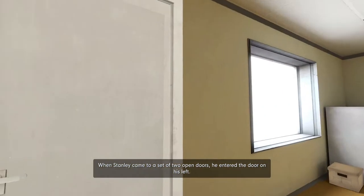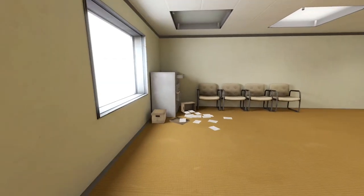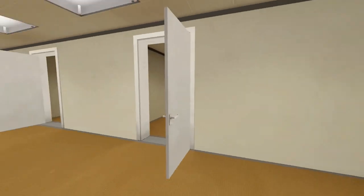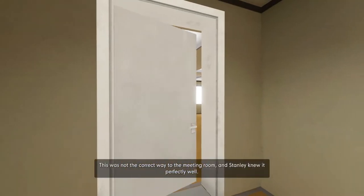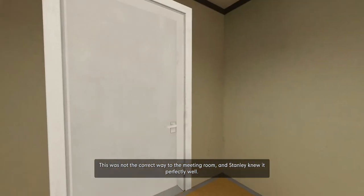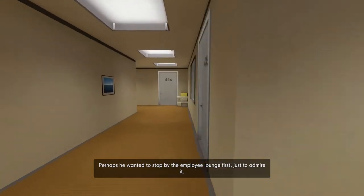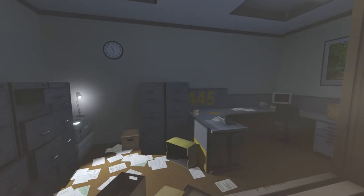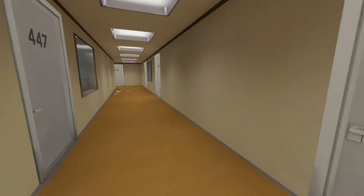When Stanley came to a set of two open doors, he entered the door on his left. Well, do we have to? What if we go in this door? 'This was not the correct way to the meeting room, and Stanley knew it perfectly well. Perhaps he wanted to stop by the employee lounge first, just to admire it.' Are we fighting against the narrator? Is that like the intent here?